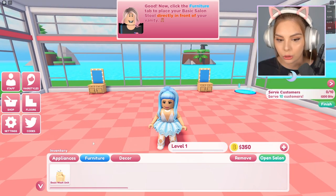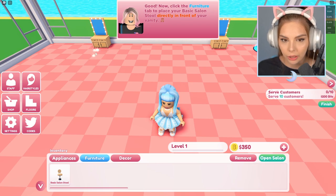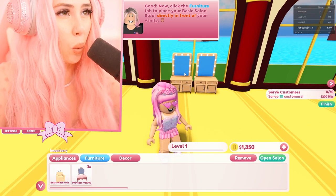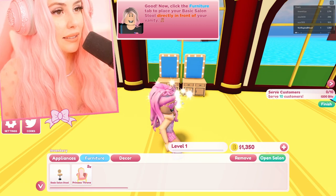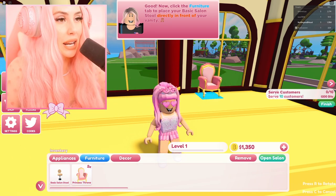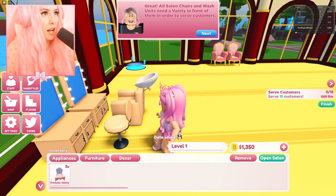Now click the furniture tab and place your stool. How do I rotate? There we go — cute! Now click the furniture tab to place your basic school stool directly in front of the vanity. Look at that — cute! And guys, we have princess thrones. I need those everywhere. And of course we need a little basic wash area.